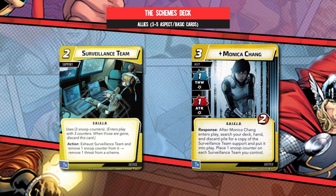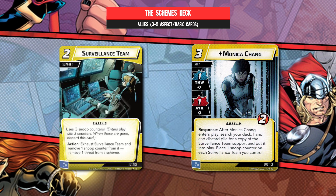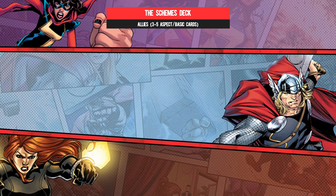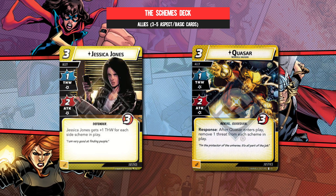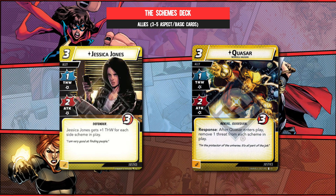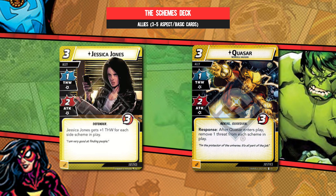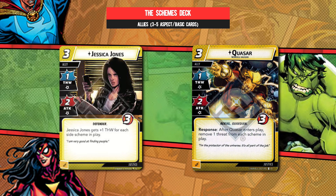And did we mention the support you bring out is given the gift of an extra use as well? Yes, she has a trash body, but anything other than a mediocre stat line would see half the Q&A department get fired. Jessica Jones and Quasar, on the other hand, are an ickle bit more straightforward. Jessica likes to smash face a bit, but given half the chance with a board populated with some side-scheming, she's more than able to get her thwart on. And like a mechanical half-brother cousin, Quasar pulls double duty up front by removing threat by the scalable plenty as he hits the table. It's a fine thing indeed when Justice allies bring the axe and guns as well.